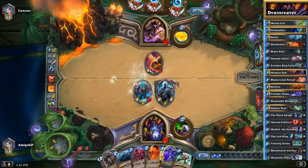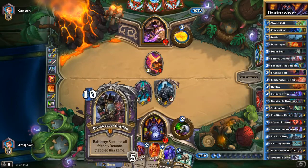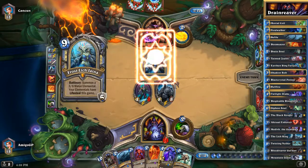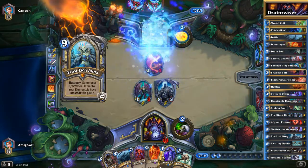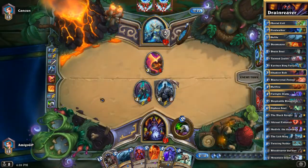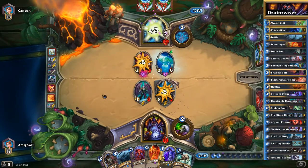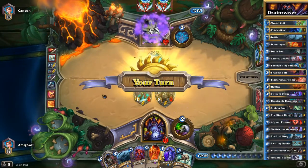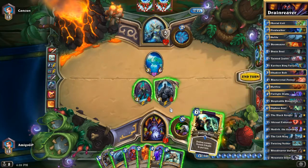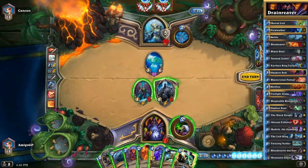We got the Anti-Magic Shell from the Lich King. This is a perfect card and a very powerful card to have if you have a lot of minions. Plus, we have the Lich King that is a taunt, and next turn we could summon a lot of minions. We could play Anti-Magic Shell and the Mage is forced to trade with his minions because our minions cannot be targeted by spells or hero power.